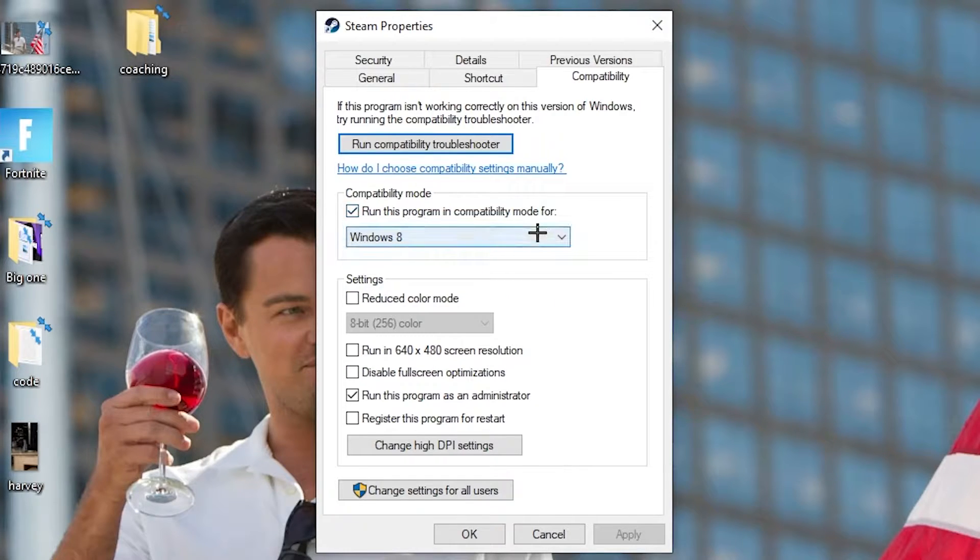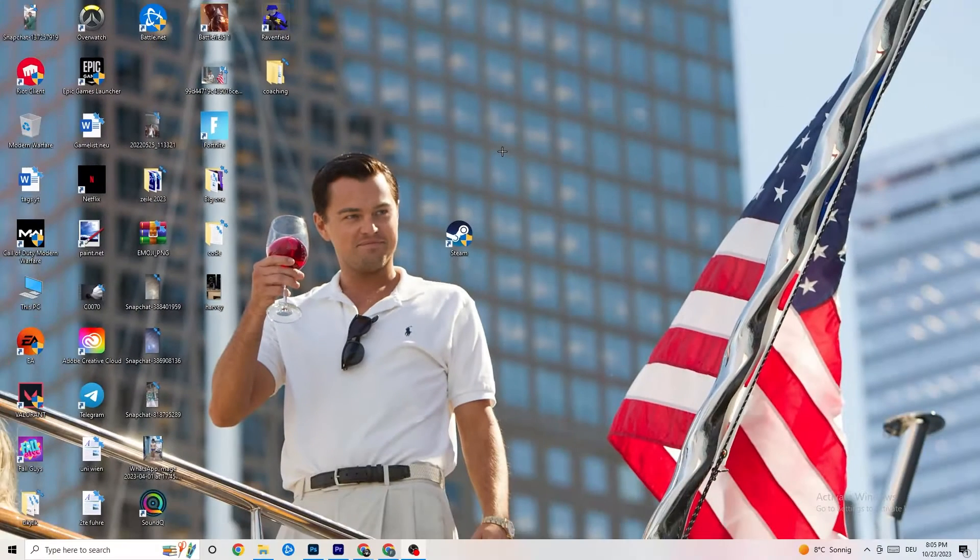Select the latest Windows version you have. Disable 'Reduce color mode,' disable 'Run in 640x480 screen resolution,' disable 'Disable full screen optimizations,' and enable 'Run this program as an administrator.' Hit Apply and OK, then restart your PC. You'll see the administrator symbol on the shortcut and it will always launch as administrator.